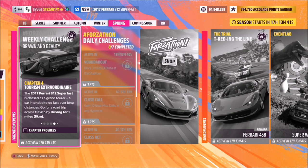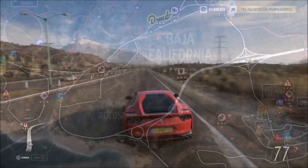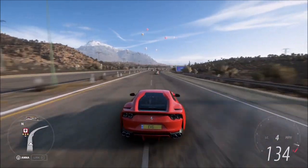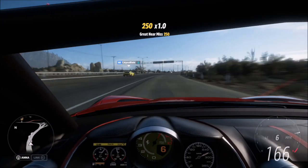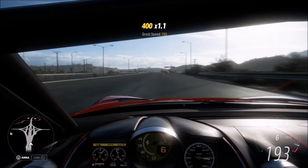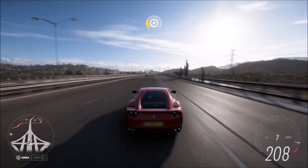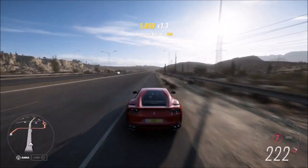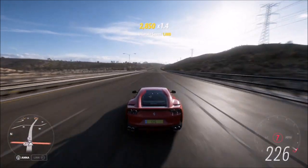The final challenge is nice and easy — it wants you to drive for five miles. To do this, head back over to the highway and just keep going flat out until you complete the challenge. You can check the speedometer in the bottom left for kilometers — you need to do eight kilometers. You can also check back on the Forzathon menu to see how far you've progressed.